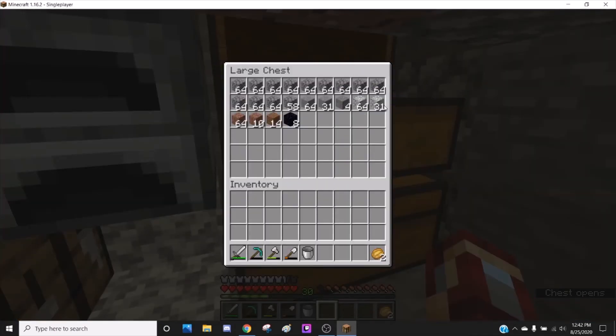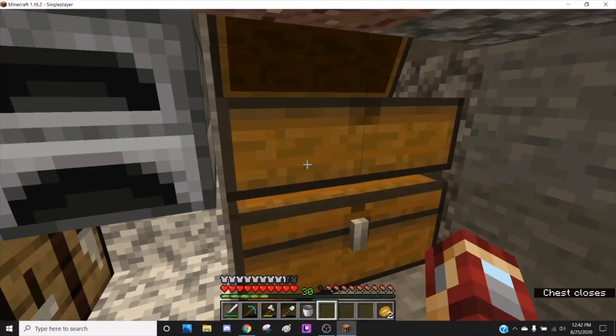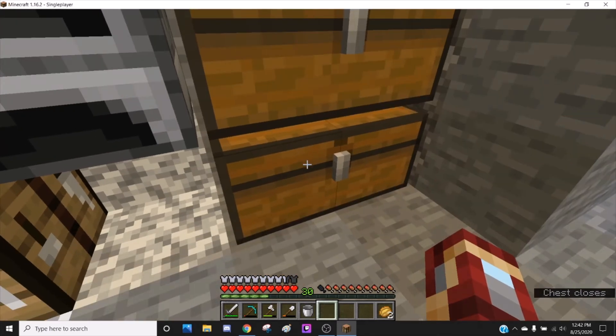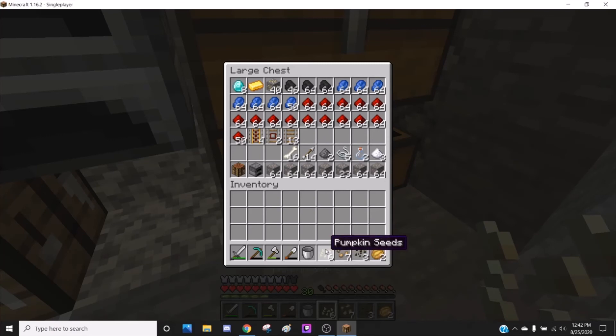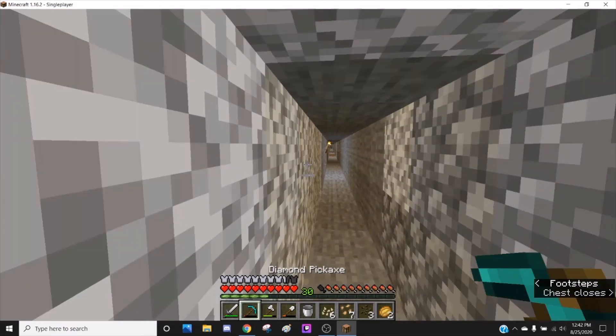We got a ton of stone and some obsidian. And we got a whole bunch of iron. A lot of seeds, actually — I'm going to take those up and we can start with some melon, beetroot, and pumpkin farms. Some mob drops, ton of redstone, eight diamonds, ton of gold, little bit of coal, little bit of lapis. We actually got more diamonds than this, but I crafted a pickaxe out of it.